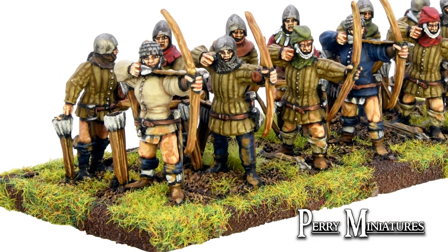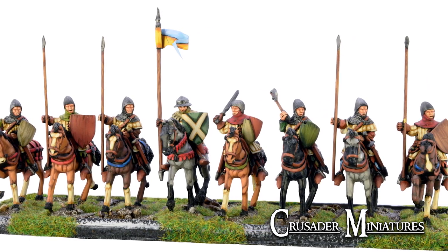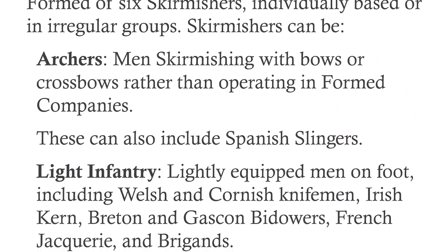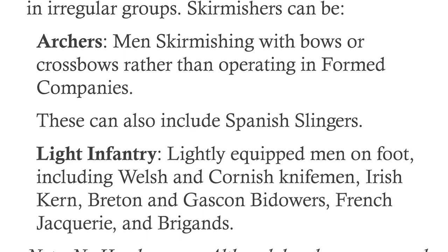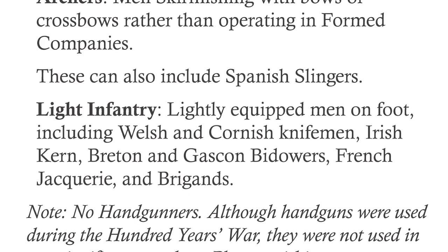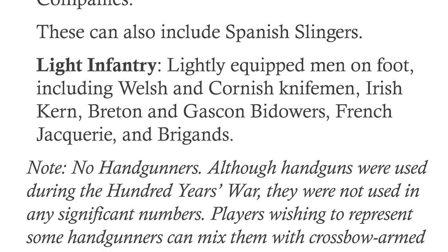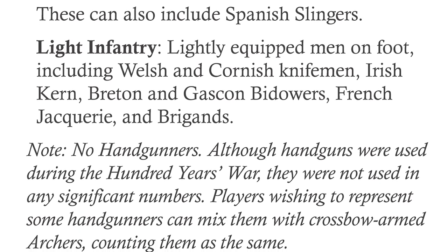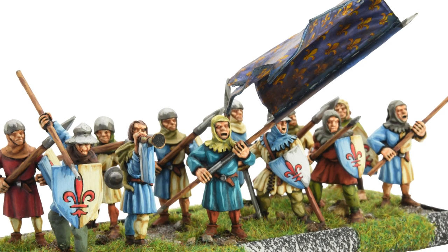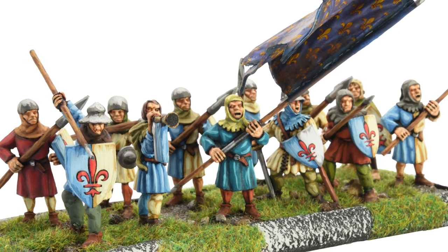There are also a couple of new troop types, because it wasn't just in France — it moved into Spain, so you've got some light horse. You've got a new troop category called light infantry, a bit like Irish kern — they're more aggressive skirmishers. We've got French and Breton bedoers, and Cornish and Welsh knifemen as well. He's also got an interesting new troop class called rabble, which is basically levied peasantry from whoever the armies happen to be passing through.